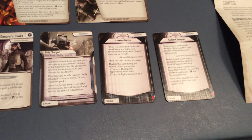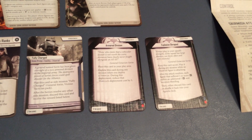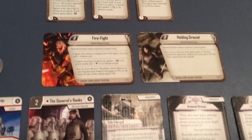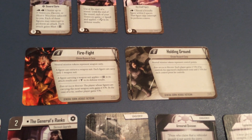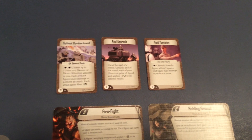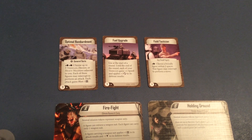Three Agenda cards for Bombardment. We have Fully Charged, the mission on Ando Prime, Armored Division, and Explosive Shrapnel. We have two new Skirmish missions, Firefight and Holding Ground, both on the Climate Research Camp map. And then we have three command cards: Orbital Bombardment, Fuel Upgrade, and Field Tactician.